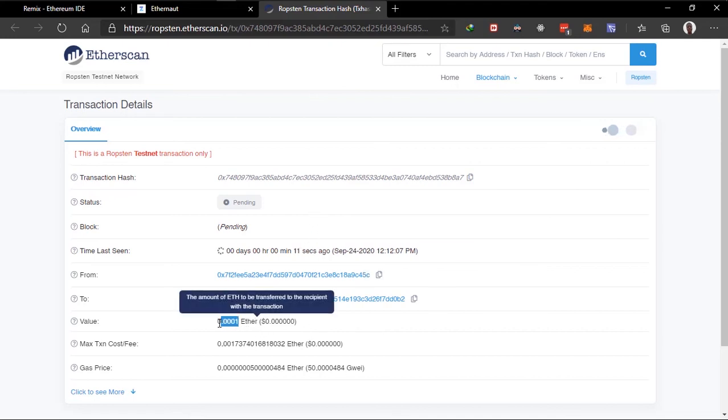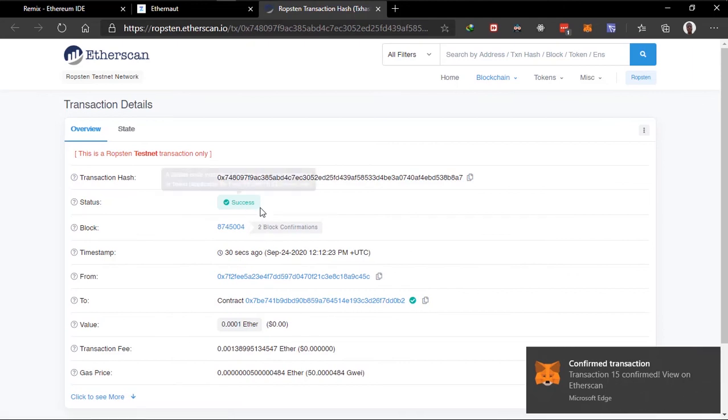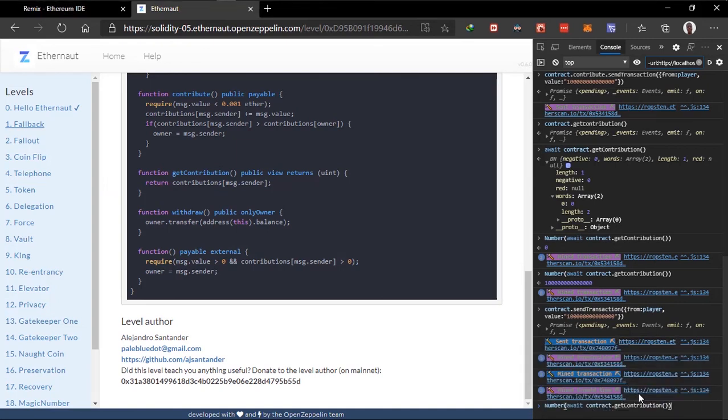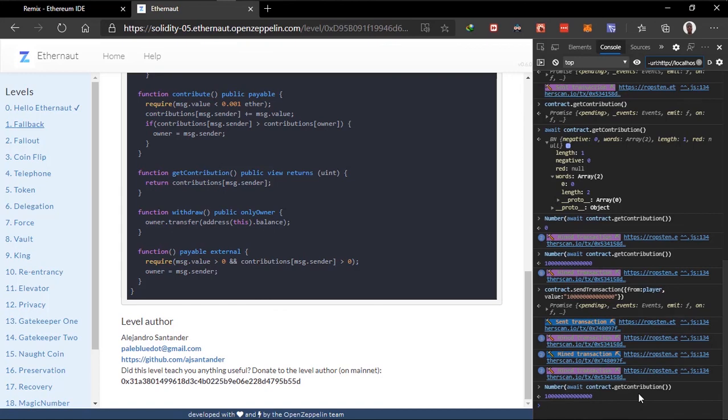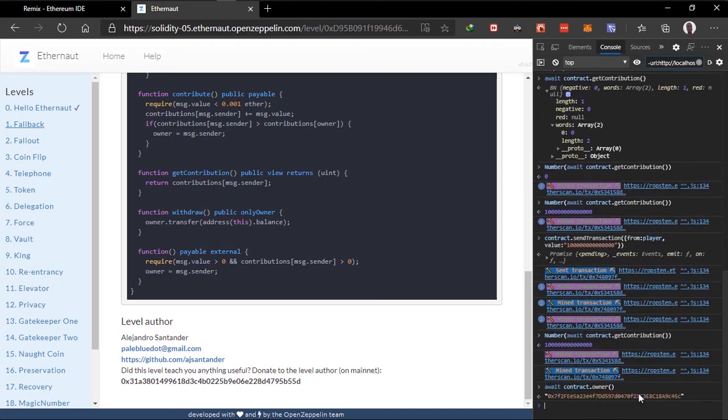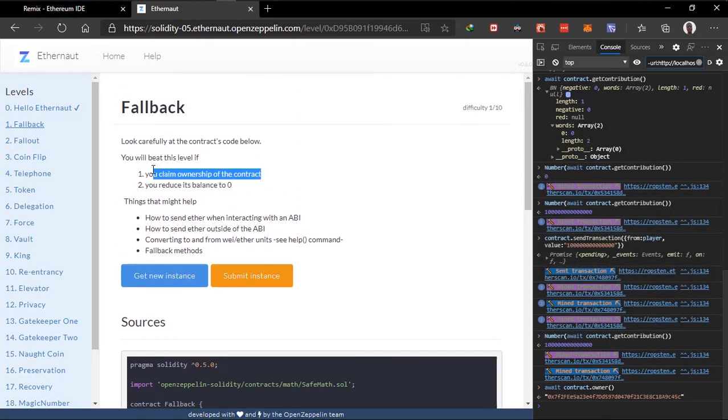Okay, I can see the value is 0.001. That transaction has been confirmed. Now let's check the owner, which is contract.owner — hopefully we are the owner of this contract. Yes! You can see the address starting with '5c' — this is our address. Let's paste it down here: as you can see, we are the owner of the contract. We've completed step one — we have claimed ownership of the contract.